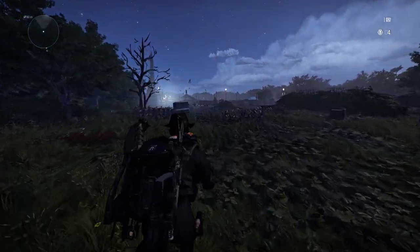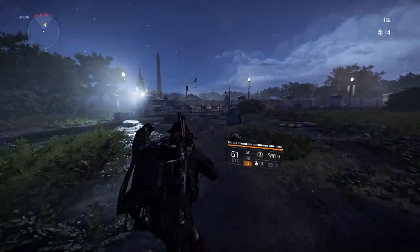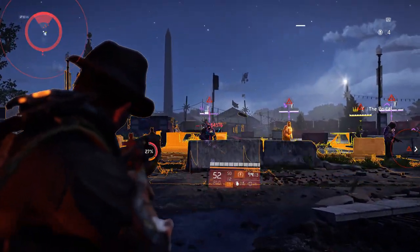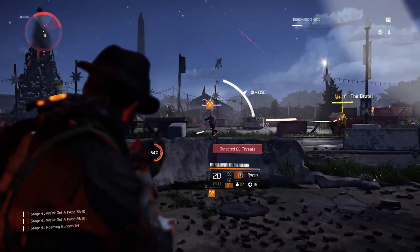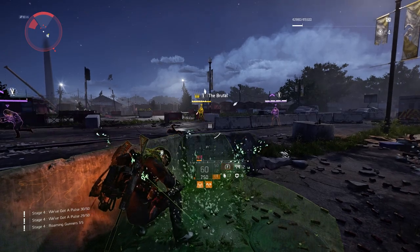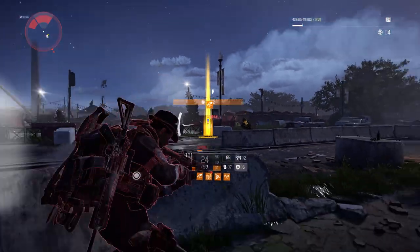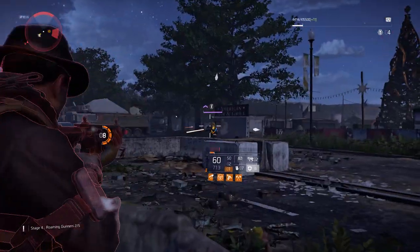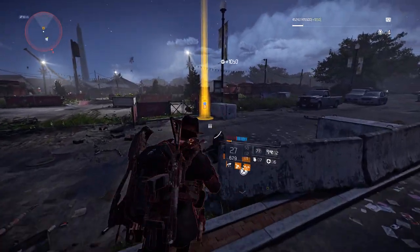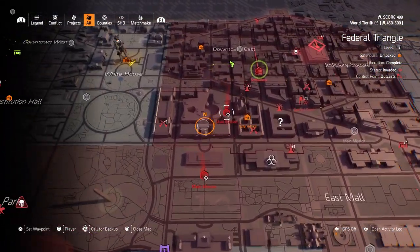My luck was there were Outcasts there. I got one down — you can see it in the left side corner, one of five roaming gunners. There's a named enemy, he's a gunner as well, so let's take him down. Goodbye — two out of five. This is a way to get your heavy gunners in the open world, but I still think you're better off going for the territory controls.